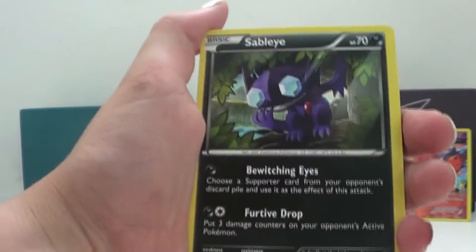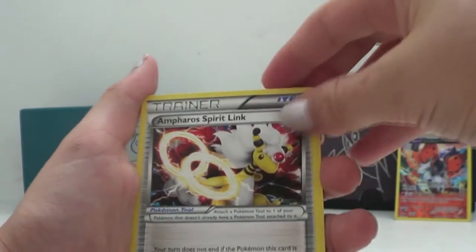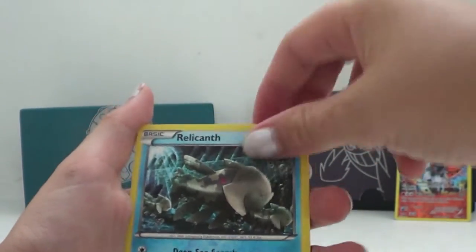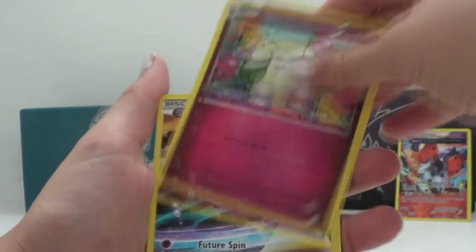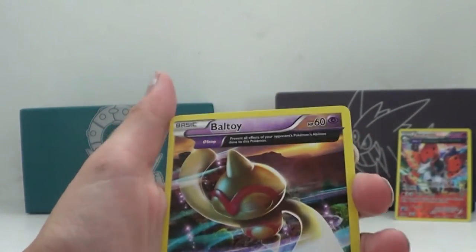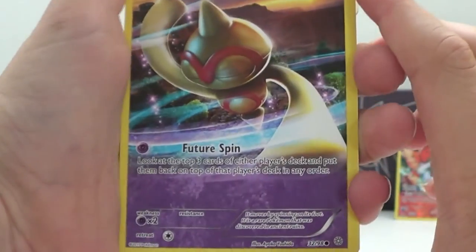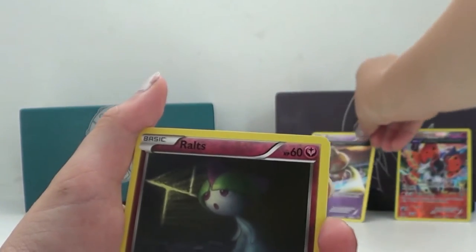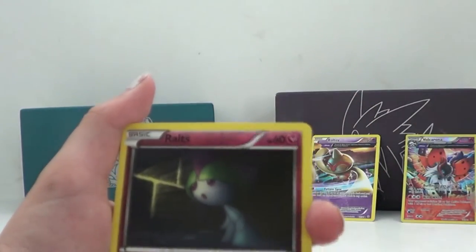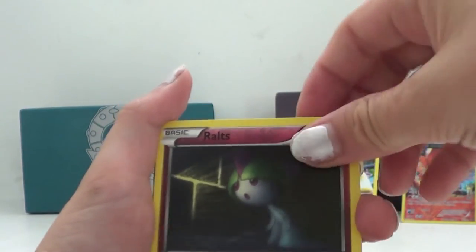We got a Sableye, Tyranitar Spirit Link, Aerodactyl Spirit Link, a Red Card Thief — I don't know how to say that. We got a Shiny Beltoy. That's nice. Creepy artwork.